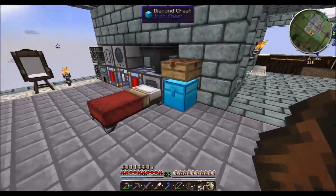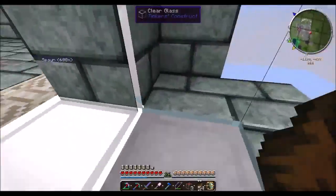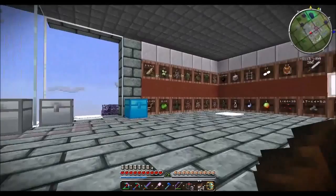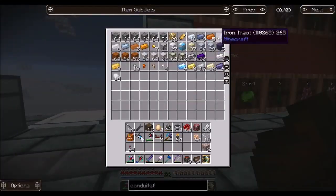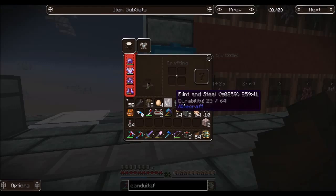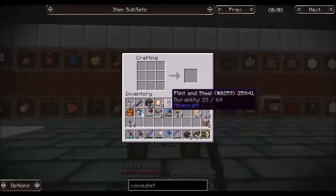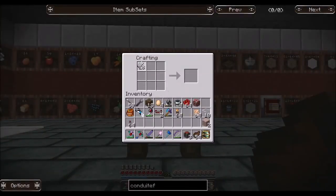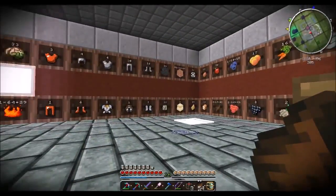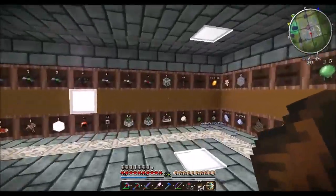I think I grabbed everything out of there. We've got a lot more pulverized stuff to smelt — I'll get that taken care of soon. Two cauldrons: I'm just going to grab two blocks of iron and create those cauldrons now. And we're also going to need dispensers — we need two of them.